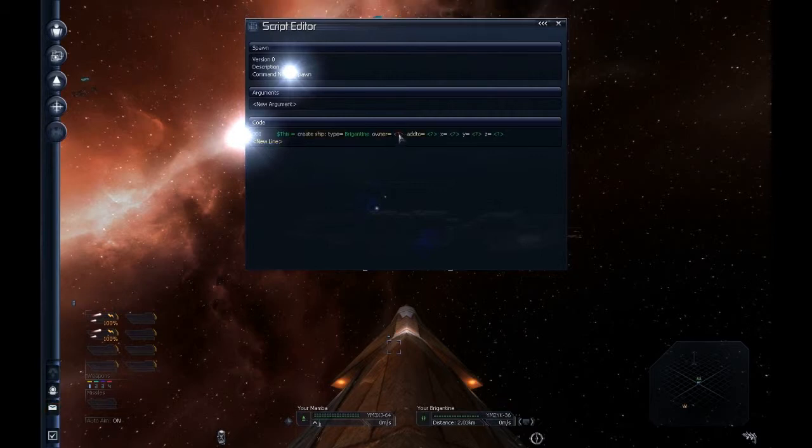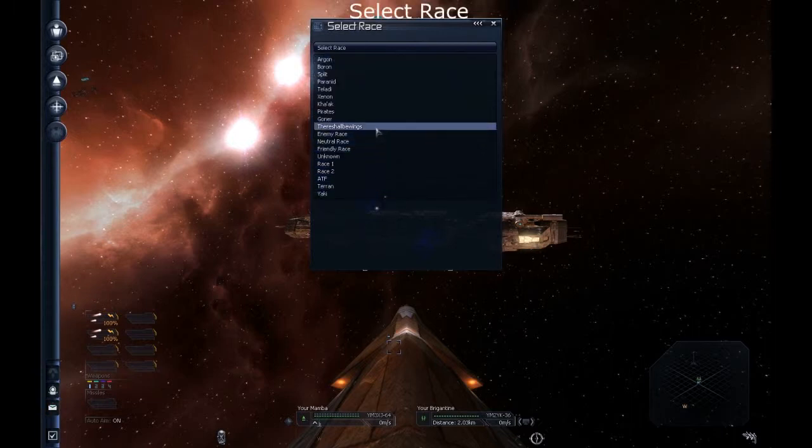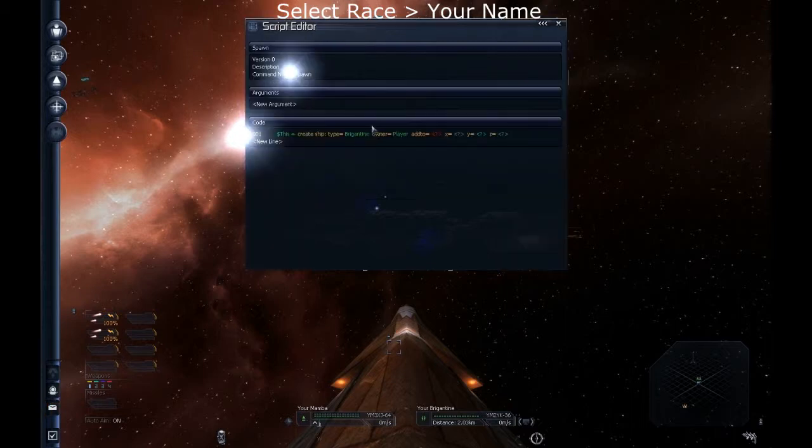This is where it gets a little tricky — the owner. You don't select True, Sector, Player, Ship, Owner, Home Base, any of that. You go to Select Race and you go to your name. Your name is usually somewhere around here depending. My current name is 'There Shall Be Wings'. Select it and it'll change to 'player'. If it didn't change to player after you selected your name, you did it wrong — that's how you know.